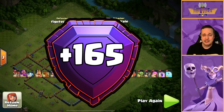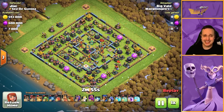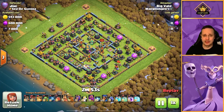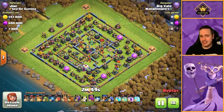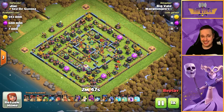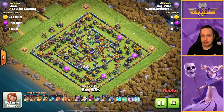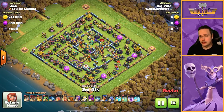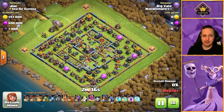That was a satisfying triple. After that previous fail I kind of needed that to get my confidence back up. On to attack number 6, and this is our first ring base of the Legends Day. Ring bases aren't a huge problem with this attack — all you can do is try and chew out part of that ring, or as much as possible. The Sui and the Super Dragons can easily do the rest. The actual inner part of the ring is where the real danger is.